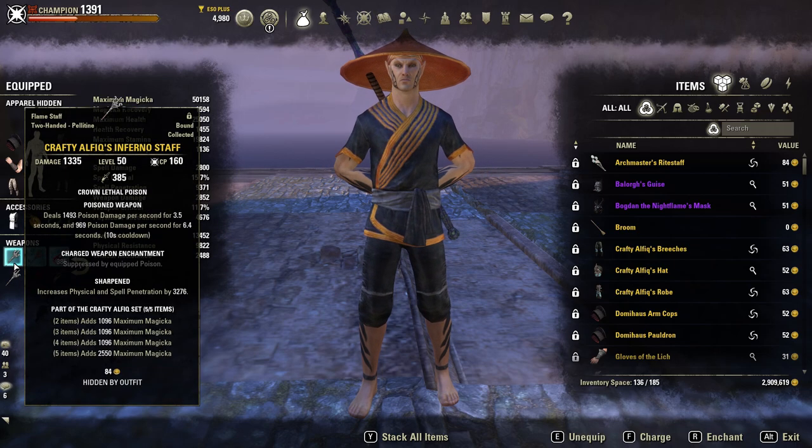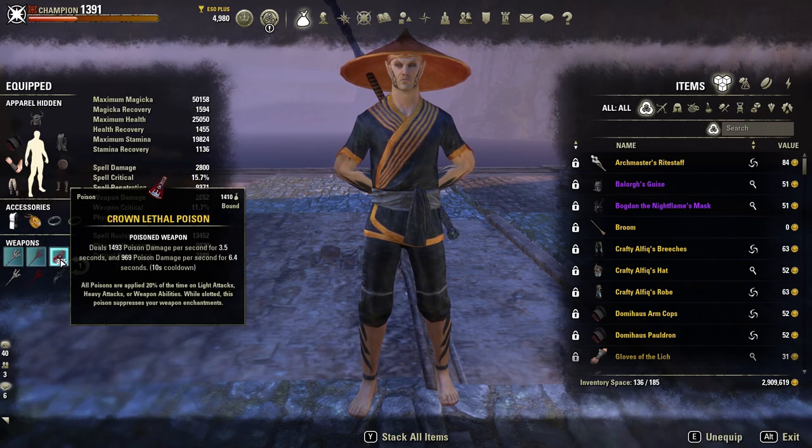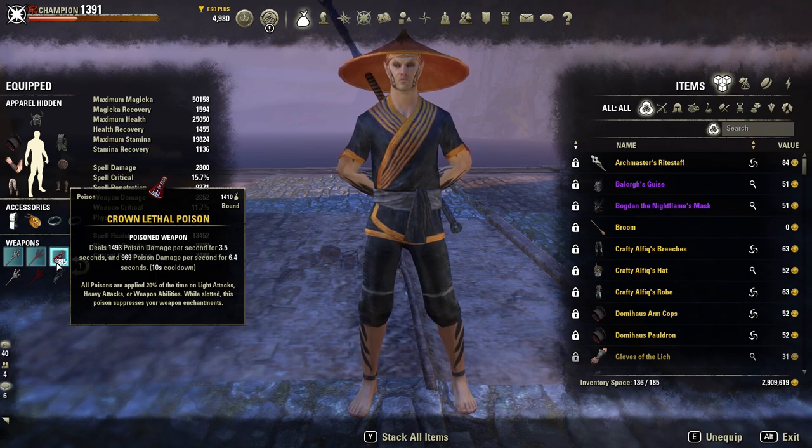On my front bar I'm running Sharpen Trait and Double Dot Poisons. You can also choose to run Immovable Poisons — I think they're pretty good. I'm no longer running Shock because I think Double Dot Poisons are just better after the minor vulnerability nerf.